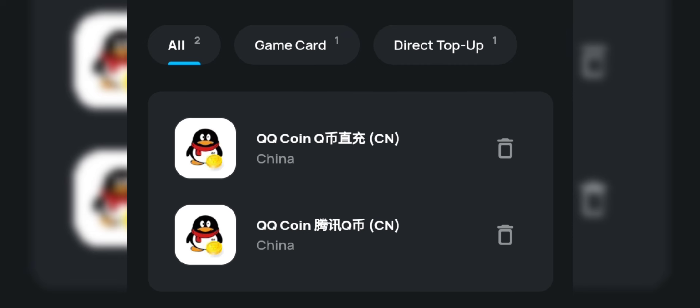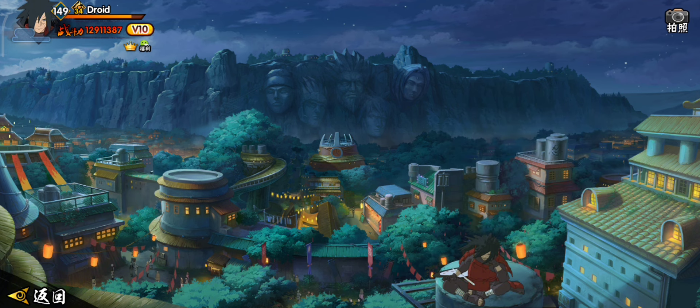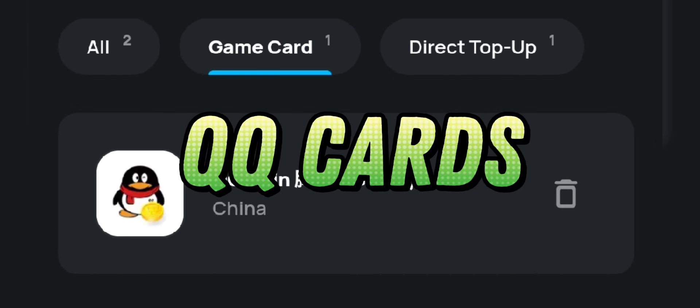The two methods I'm going to show you in this video are: 1. QQ cards, and 2. direct purchase. At the end of this video, I'll tell you how these two options are different. First, let's talk about QQ cards.